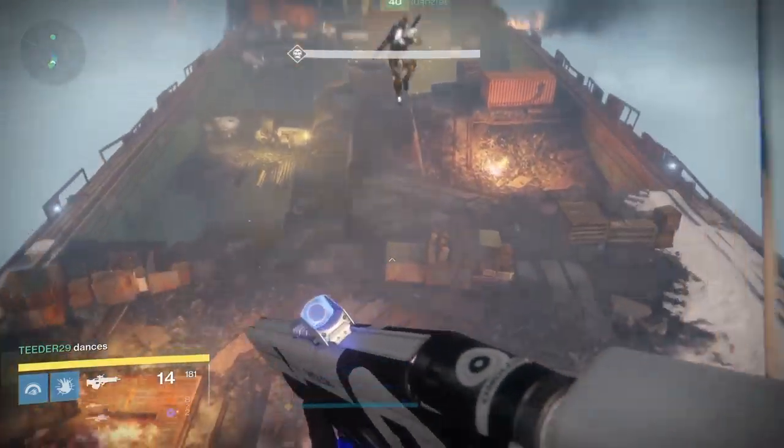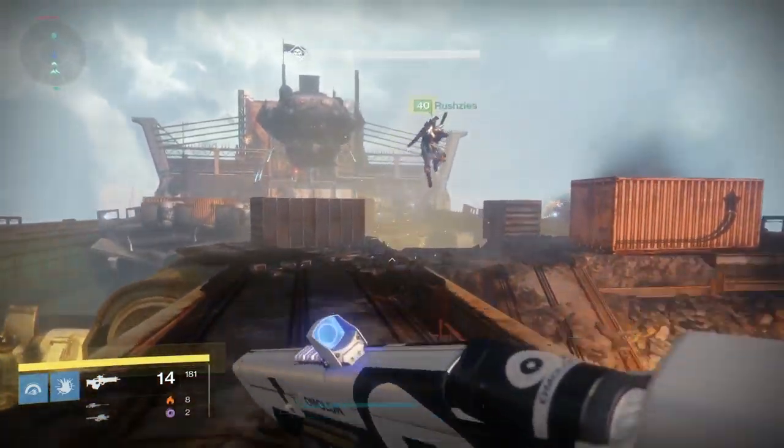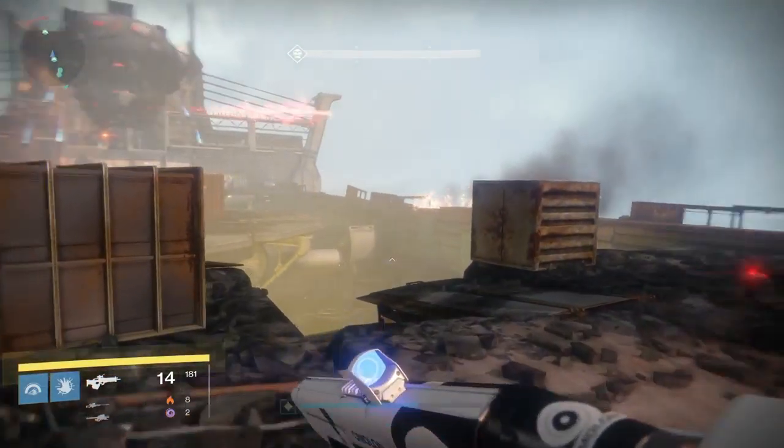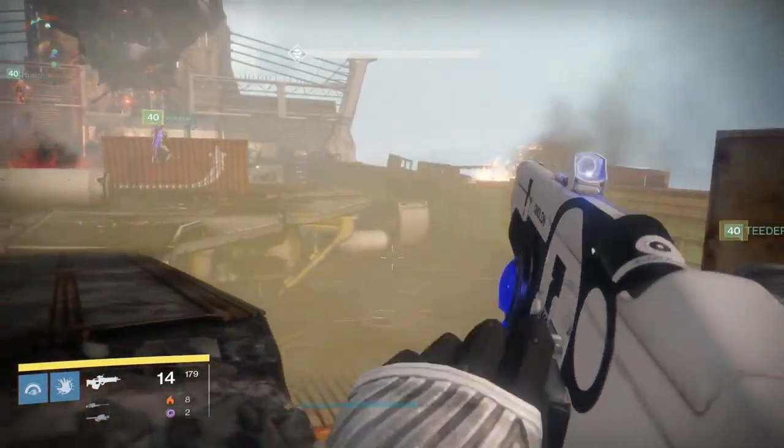To start the second portion of this guide: once you get to the other side, this is where it gets a little tricky. You will need your entire six-person fire team to rush up to the top of this part of the raid — you and your whole fire team need to get up there.